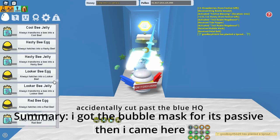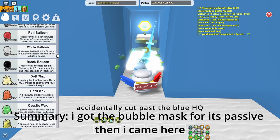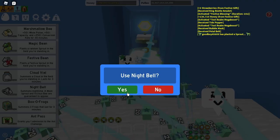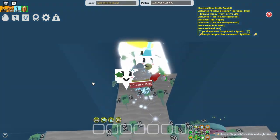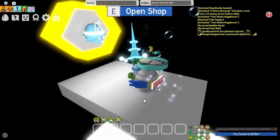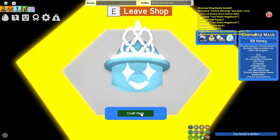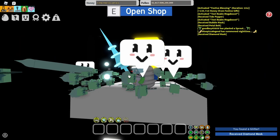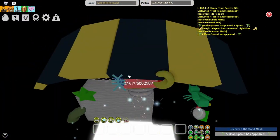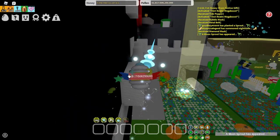I'm going to quickly scroll up through my inventory — there's the night bell. We're going to use this, it's going to instantly become nighttime and we're going to not mess up the parkour like we did last time. I actually did that first try — I'm crazy! Okay, so we got the diamond mask fully set up. Oh my god, I went back through the parkour as well.